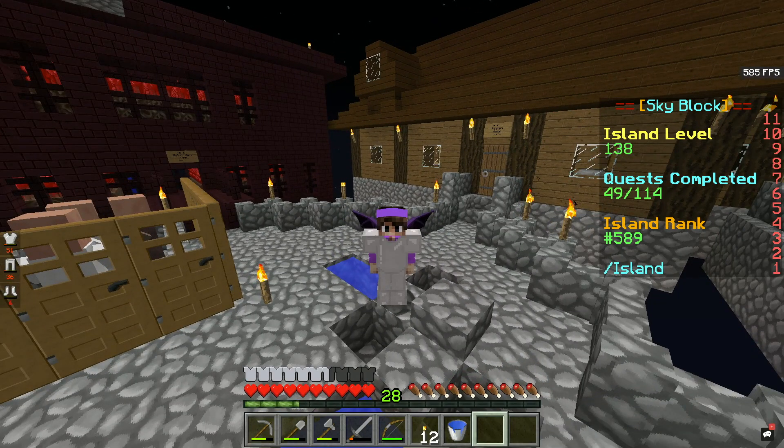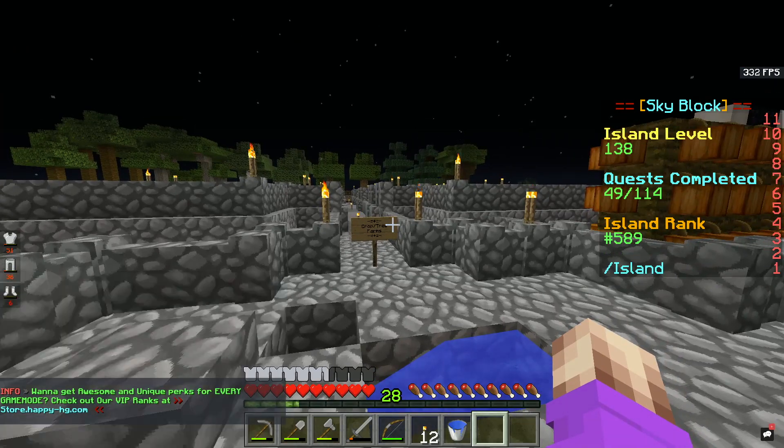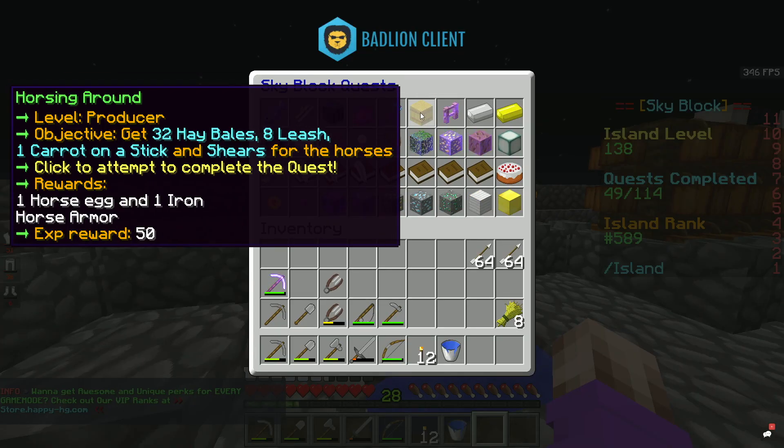Hey everyone, it's Vampire here. Welcome to another episode of my Happy Young Game Skyblock series. Today we are going to be doing three more quests, which are the Horsing Around one, where we need to have 32 hay bales, 8 leashes, 1 carrot on a stick, and shears.